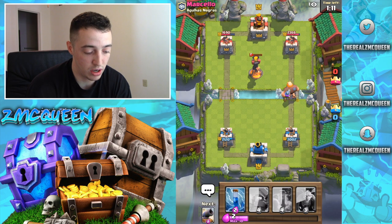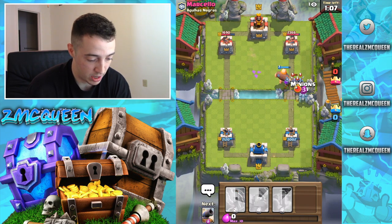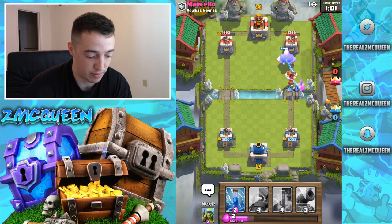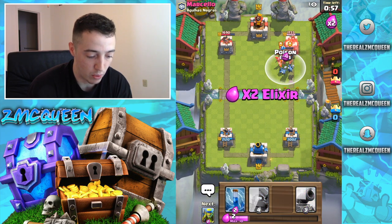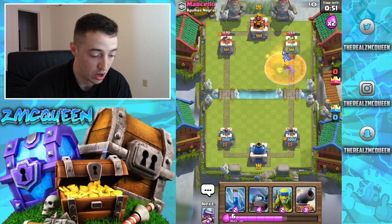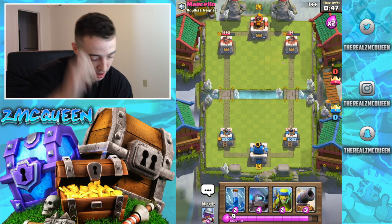Now is when we come with a good counter push with our giant. Great thing about giants — you can place them in front. Let's see what you have. Your minions — I knew you were gonna place minions this time because you did it last time. My minions are gonna do a good job taking out your Electro Wizard. Let's actually do a poison. That's nice and cheap — we'll get some good damage off on both towers. Wow, that damage though!